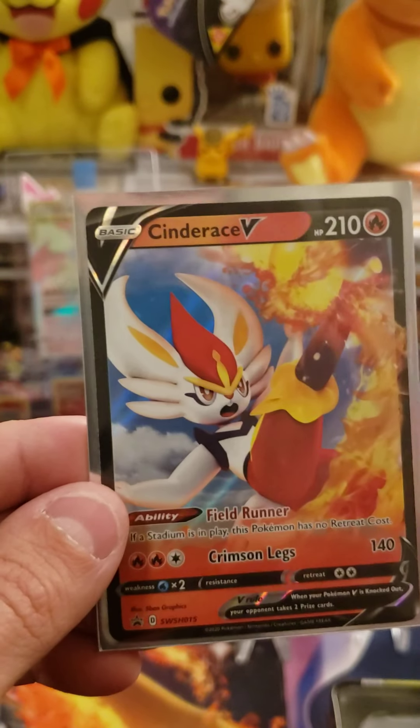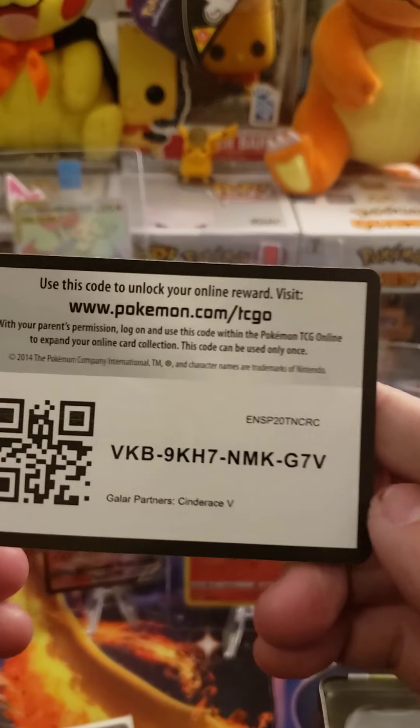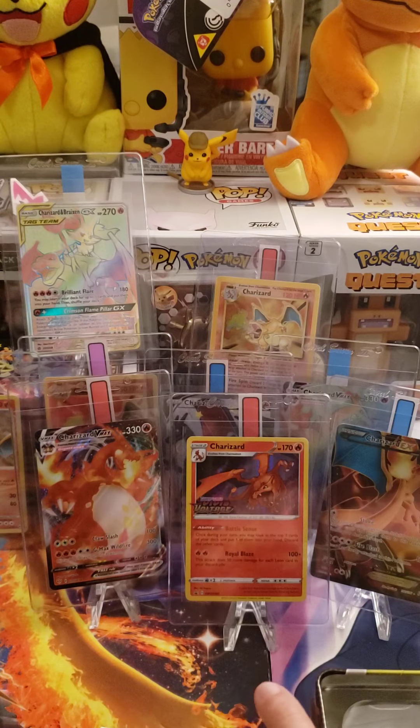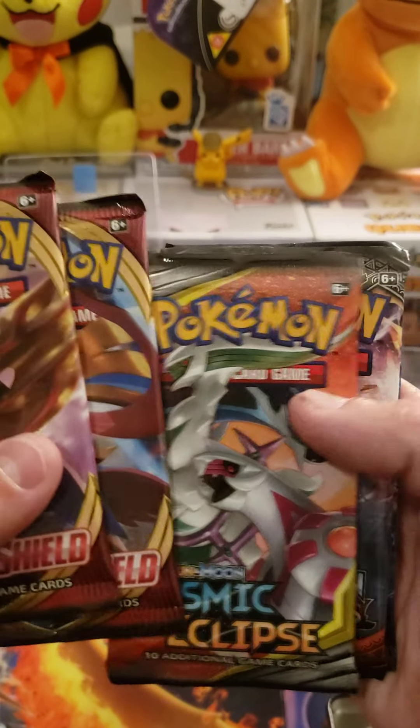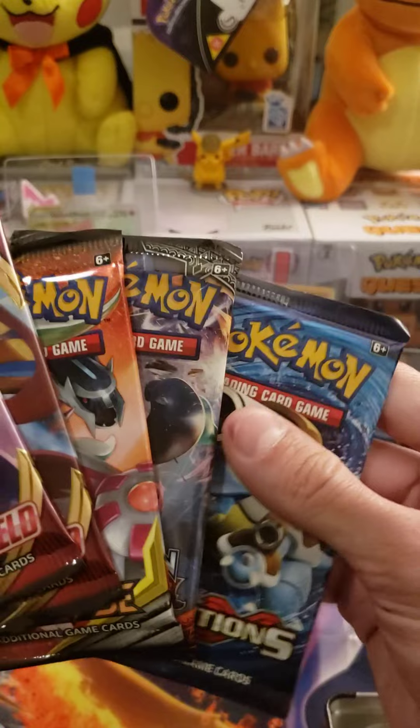So we got the Cinderace promo, the code card, and the five pack. Sword and Shield, Sword and Shield, we got Cosmic again, Burning, and Evolutions.